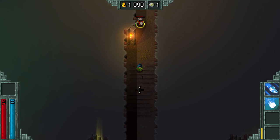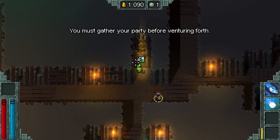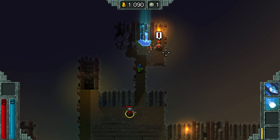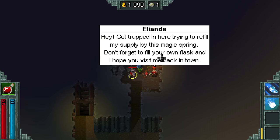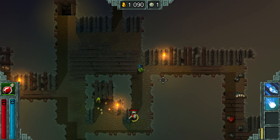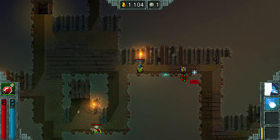We get more loot the further down we go. There's a guy here. 'I got trapped here trying to refill my supply by this magic string. Don't forget to fill your own flask and hope you visit me back in town.' Oh, so I have a flask — and I think that's spacebar. Oh great, now I can't hit spacebar.